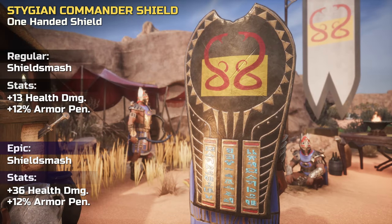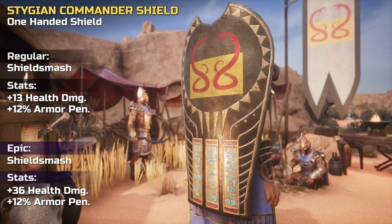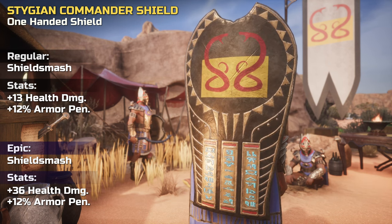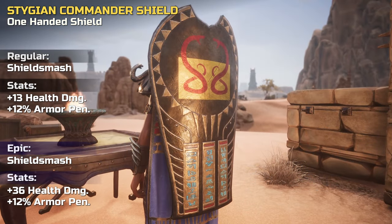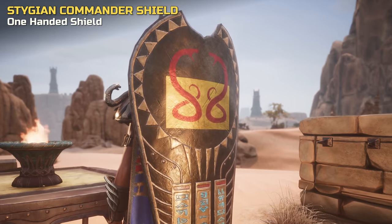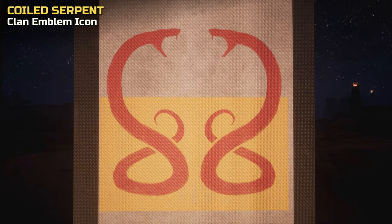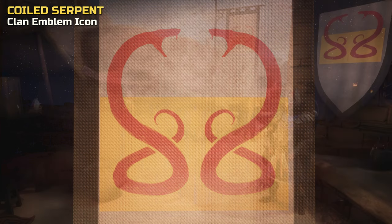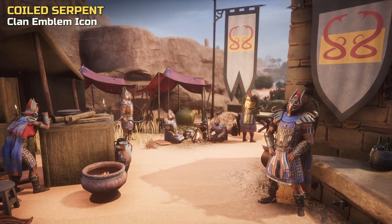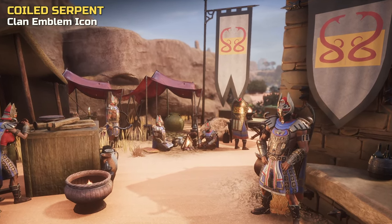Moving on to the shield. It's beautifully ornamented and can be crafted as regular or epic version. Furthermore, it makes use of the new clan feature that allows you to display your clan's emblem on items. Speaking of emblems, also included in this set is the coiled serpent icon — a new foreground that can be featured on all items that allow the display of clan emblems.